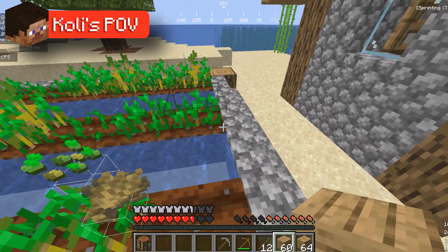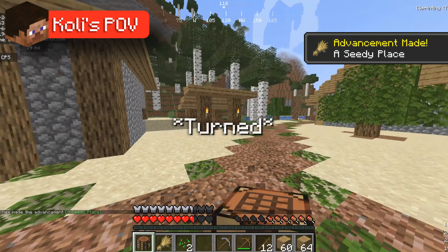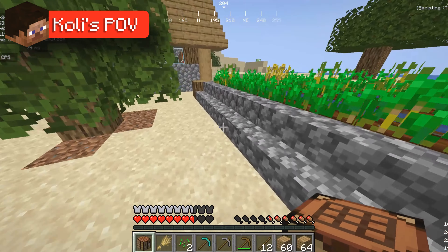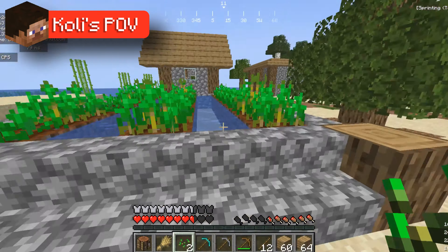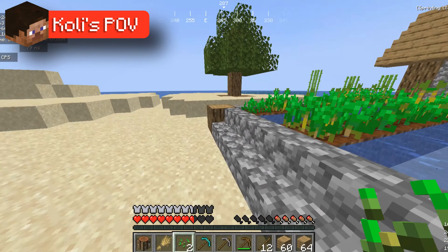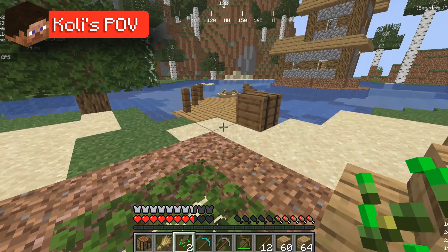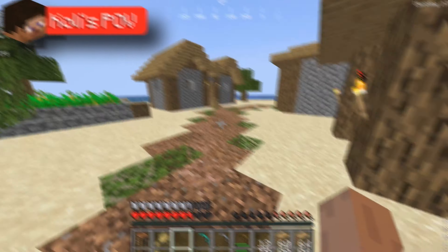Coley is directed to the longhouse to grab a diamond pick. He heads over but starts complaining about lag, saying he's teleporting everywhere and can't get anywhere. The narrator plays it off, suggesting it might just be the server or because he's recording. Coley is clearly confused and frustrated, unable to move in a straight direction as the turning troll takes effect.